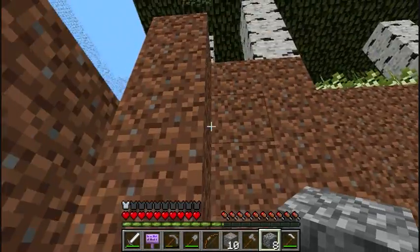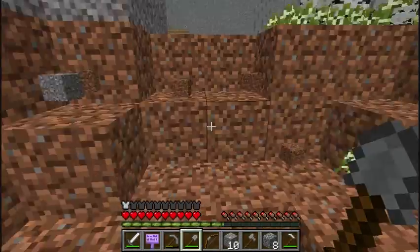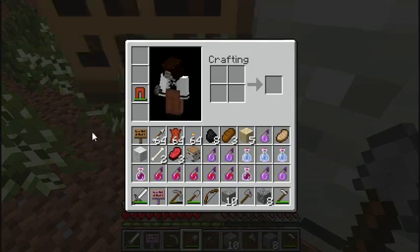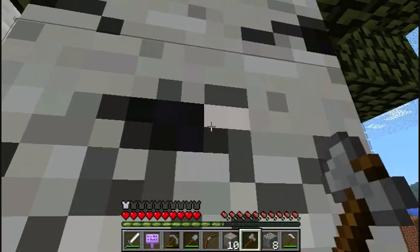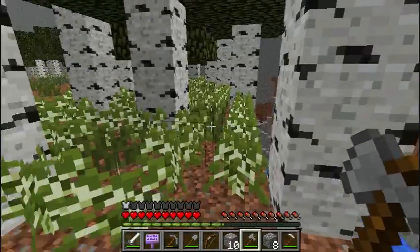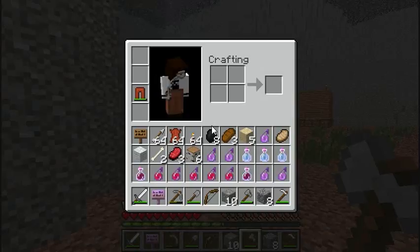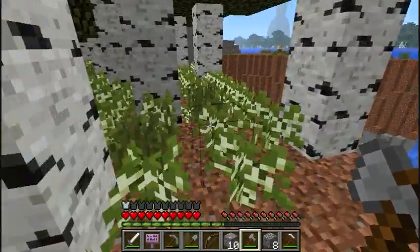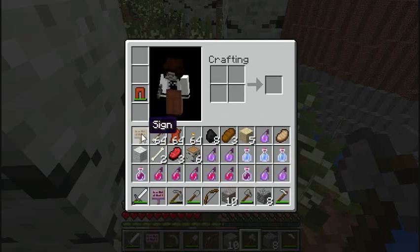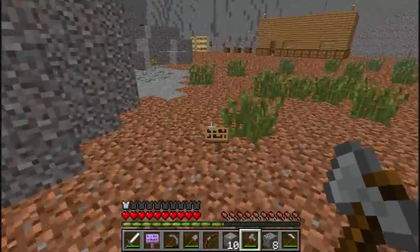I'm not going to have enough... oh, maybe I will. My goodness, look at it all! Wood — I needed that. Let me get this whole tree. Now is a good time for a tree capitator mod — just walk through and destroy them all in one hit. Give me that sapling. Do I have another sign? I do! So many dang signs. I picked up the sign. Bringing the saplings with me just in case.